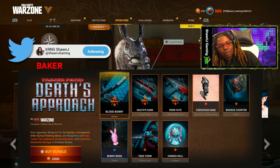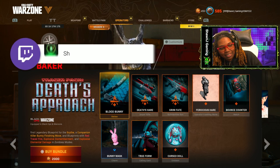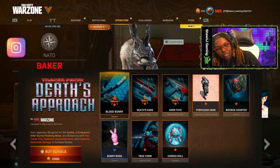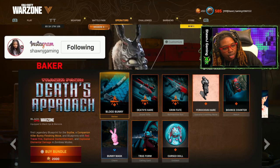This bundle is called Tracer Pack: Death's Approach. It comes with a new blueprint for the Scythe in Black Ops Cold War, a sniper rifle blueprint, a submachine gun blueprint, the new finisher move Ferocious, a hair accessory, a watch, a charm, a calling card, and an emblem.